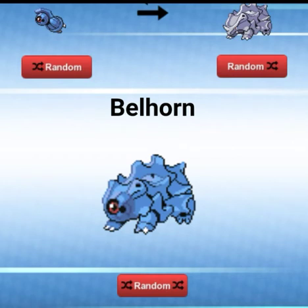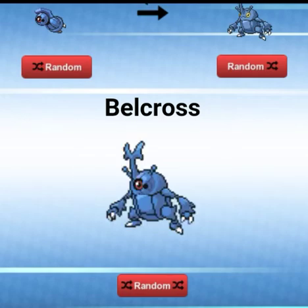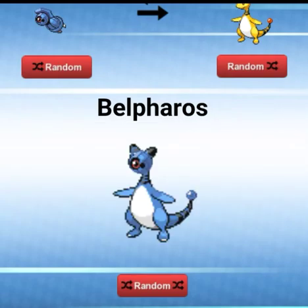A Bell-D-Horn — now that is a very cool name. A Bell-Horn. Bell-Cross — it's not that different, it's just the face on a Heracross. The color scheme is kinda the same. We got a Bell-Ferose — the blue tail, that is cool.